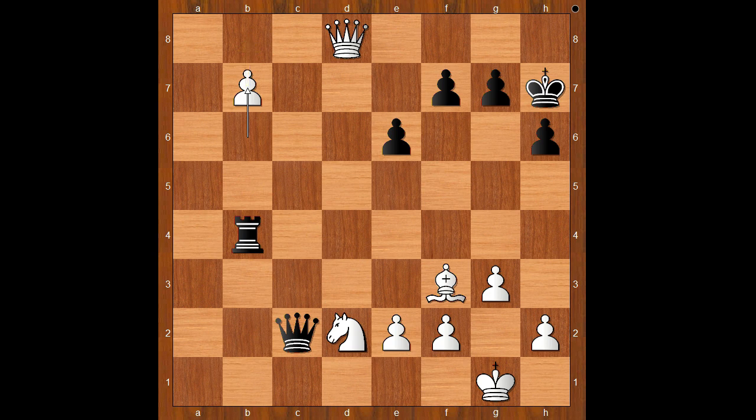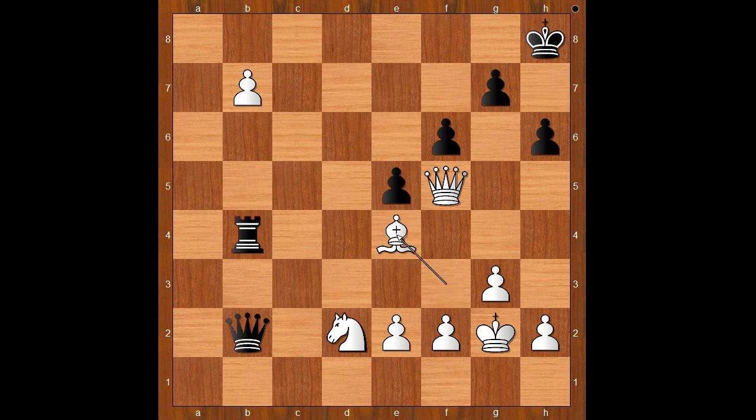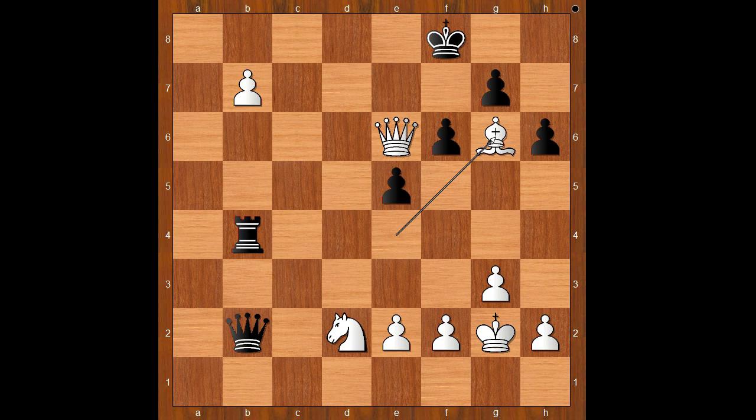For entertainment purposes, I will show you just one line. Queen to b2, controlling the b8 square. Queen to d7 — Black can't do much. f6, King to g2, e5, Queen to f5 check, King to h8, Bishop to e4 threatening checkmate, King to g8, Queen to e6 check, King to f8, Bishop to g6, and I guess we can stop here.